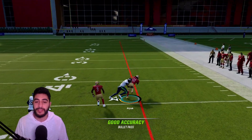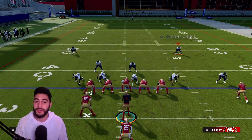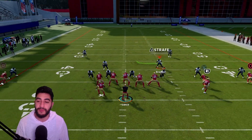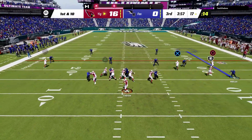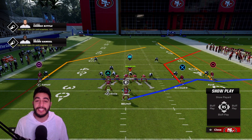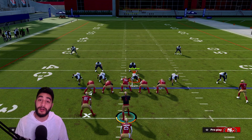In zone coverage there are still only two zones — a deep zone and a flat zone. The deep zone won't get to the streak fast enough, so we hit the fade route across the sideline, turn up field, and pick up yards. Our opponent tried to get slick — we saw it right away, hit the fade route, got a block, turned up field for an easy score. You can see with the scoreboard he rage quit right after.